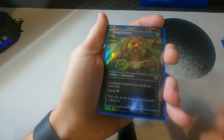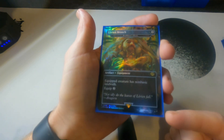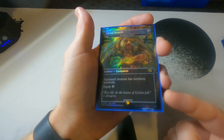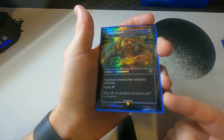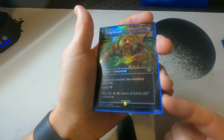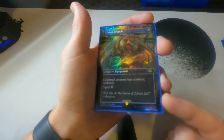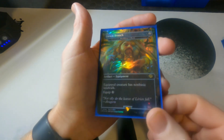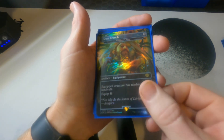Last night this card ended up being the MVP: Trailblazer's Boots — the buy-a-box promo from Lord of the Rings. The equipped creature has nonbasic landwalk. This made Frodo untouchable by every other player at the table — no one could block him because every single person had nonbasic lands. This allowed me to close out the game, going one, two, three and knocking everybody out. I would say this is probably one of the most important equipments in this deck.